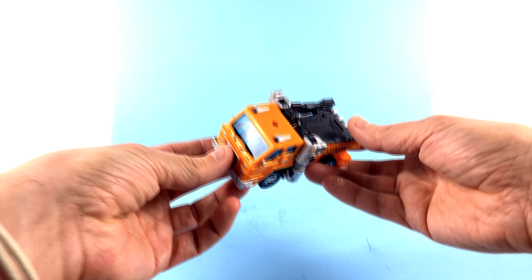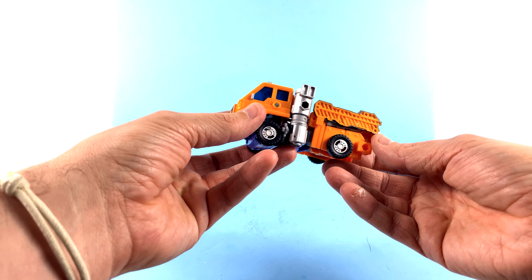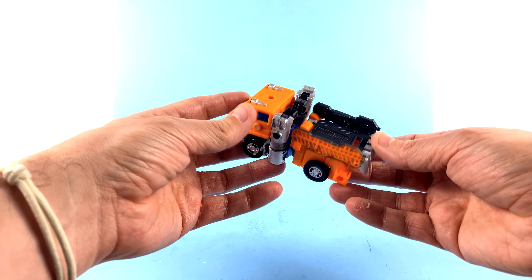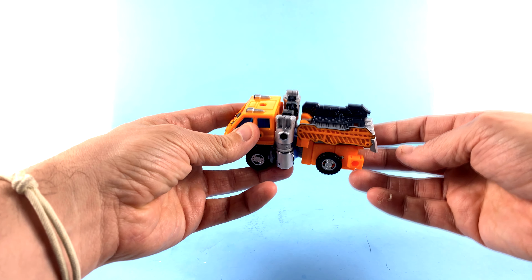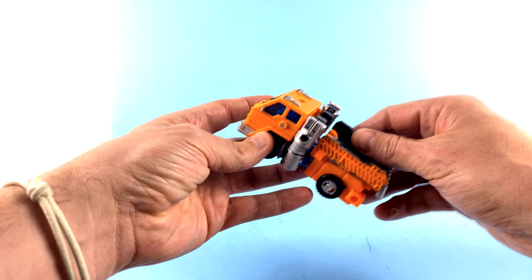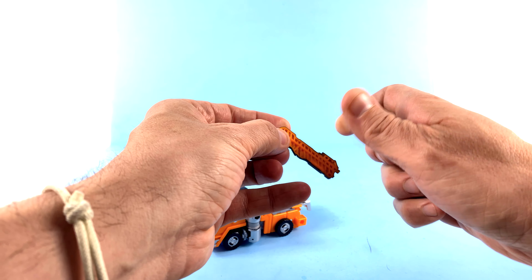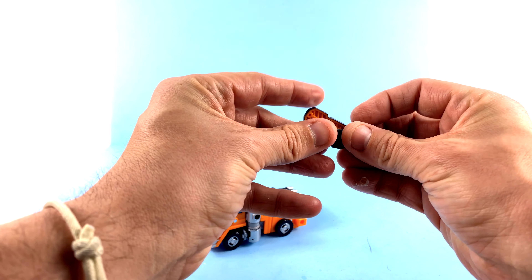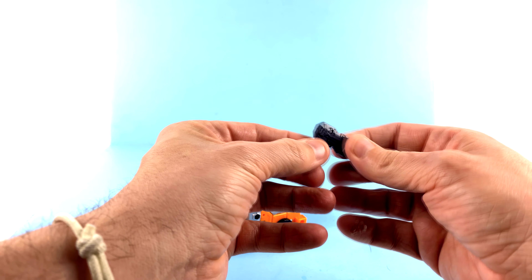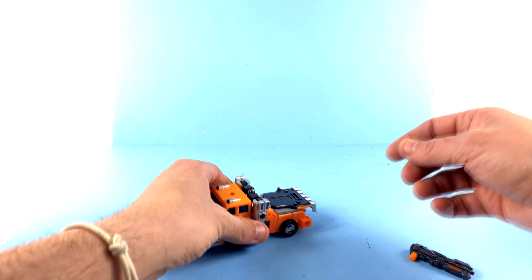As you can see, Huffer here is fantastic — an absolutely wonderful representation of how he looked with a slight update. Like this, he kind of looks like a dump truck of sorts — you can see there's kind of a flatbed section right there. That's not what I want him to look like, so I'm going to pull this piece off, and this piece, and these come together to form his gun. Putting that together — there you have his gun, and that's a nice looking blaster, totally something I would see him using.